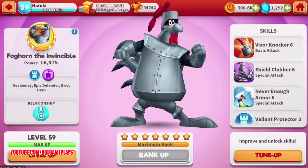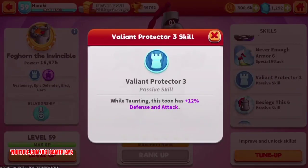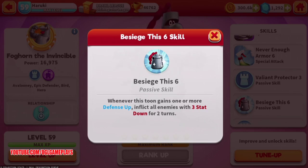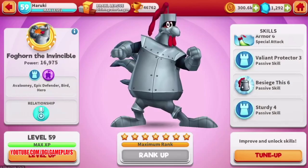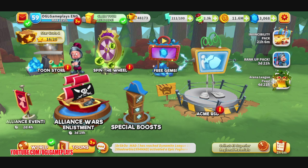We also have Never Enough Armor — gain taunt and two defense up for two turns, stealing all defense up from each enemy. His passive skill is Valiant Protector: while taunting, it has 12% more defense and attack. Whenever this tune gains defense up, it inflicts all enemies with three stats down. The fourth passive skill gives 25% more defense.